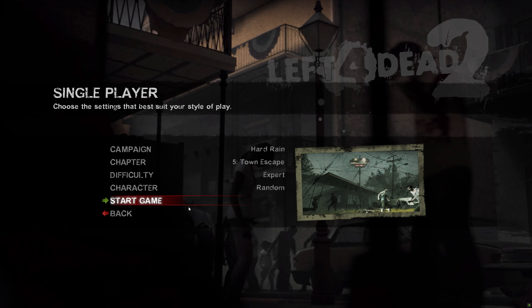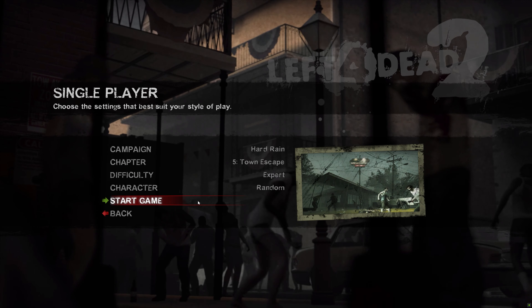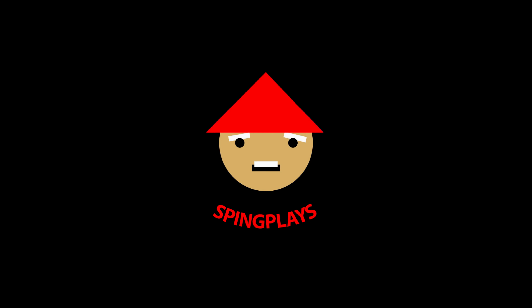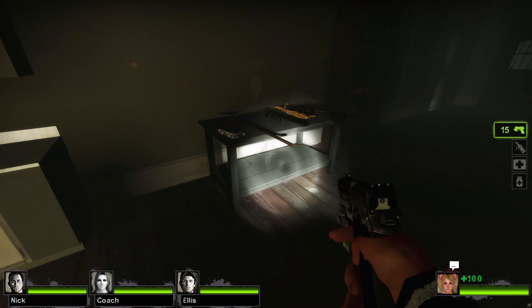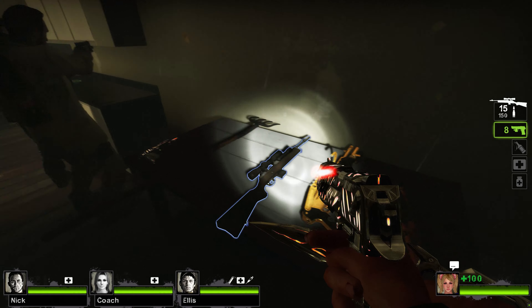Welcome to the final chapter of Hard Rain Town Escape on Expert. We're not too far from the main starting point of this campaign, the Burger Tank.